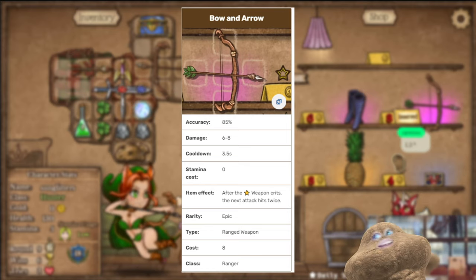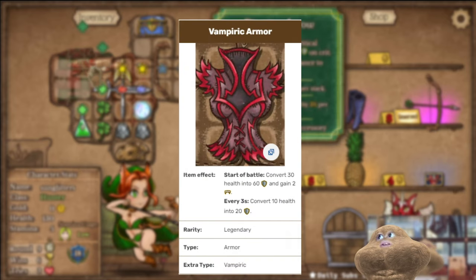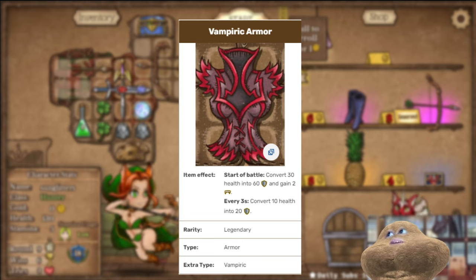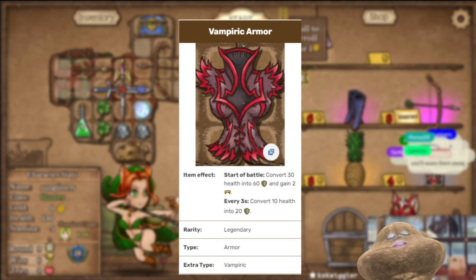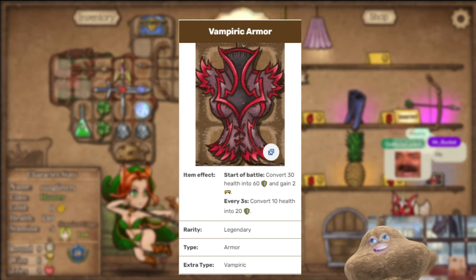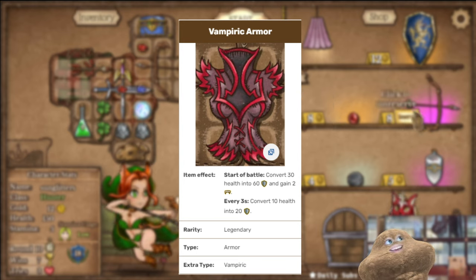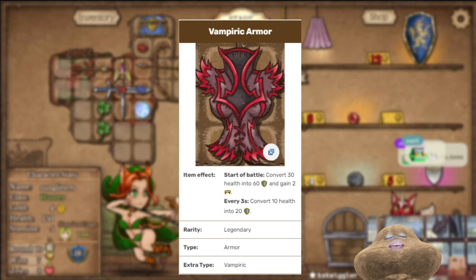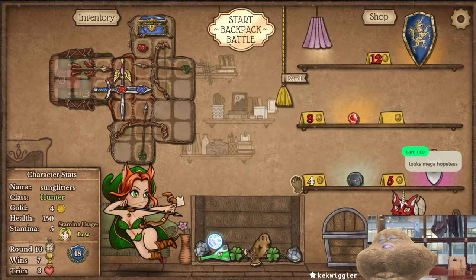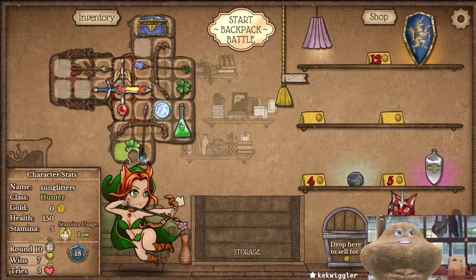You also need a little bit of survivability. One thing you can do is buy armor — the normal leather armor will combine into the vampiric armor if you buy the blood amulet. It costs nine gold; you put it next to the armor and you'll see the gold line. It's a pretty good item, but you always have to gauge what you want as your defensive item. If you find a shield on sale, take it — you don't need a billion things, just see how the game goes.